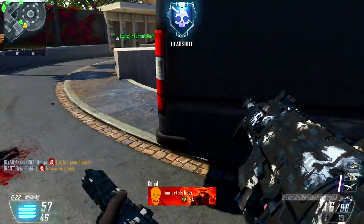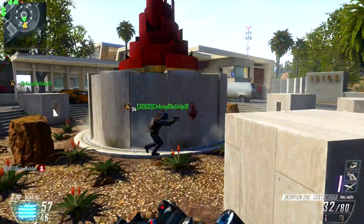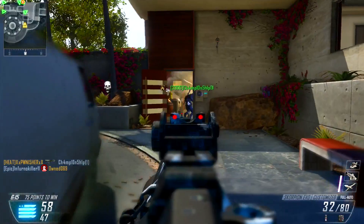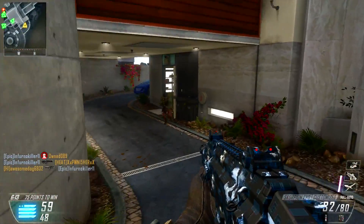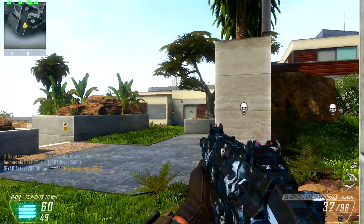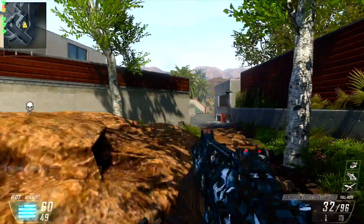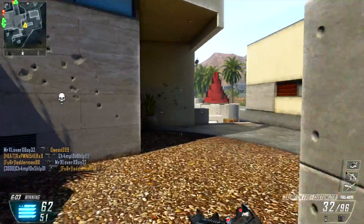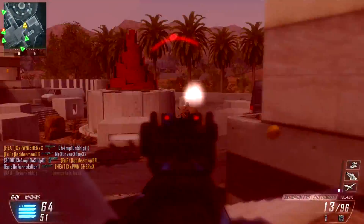There are long sight lines and short sight lines in Firing Range — you can play any gun you want and be successful with it. Uplink is very much the same way. There's a central area that's like a building with two floors with a lot of different ways to get in and out, and these two sides that are not quite symmetrical but close to symmetrical where you spawn, and everybody rushes in toward the middle.